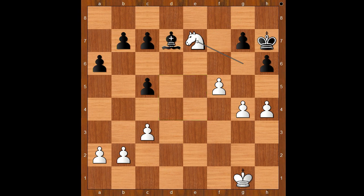So Anzika played g5, intending king to g7. H takes on g5, h takes on g5. But white has a protected passed pawn.